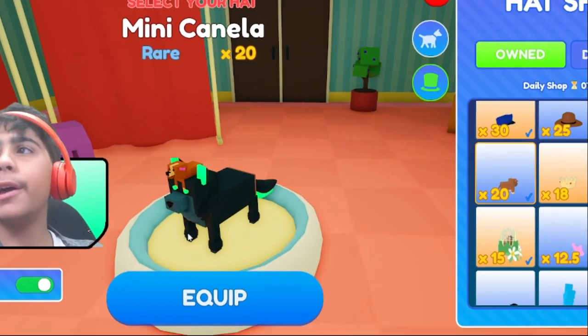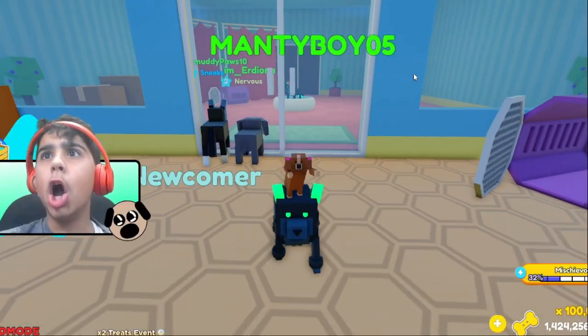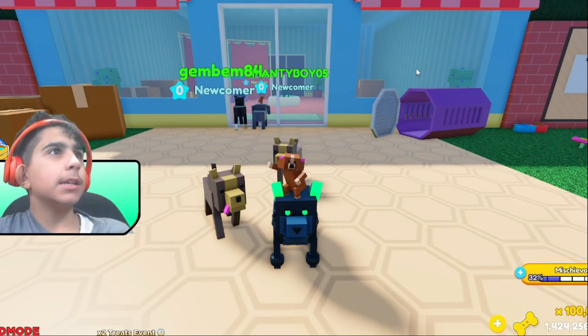Mini Canella — it's a 20 multiplier, let's go ahead and equip that. Wait, it's animated! Is this the start of animated hats in Pet Story? That is so cool.